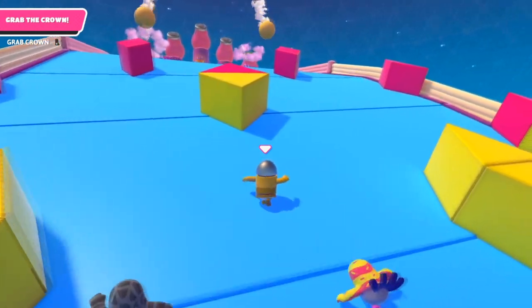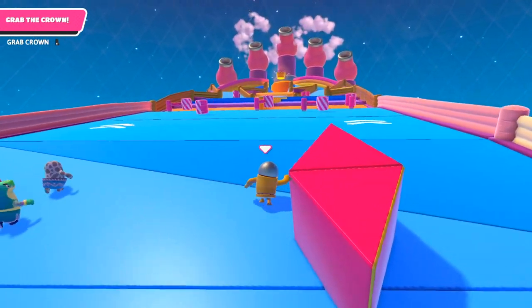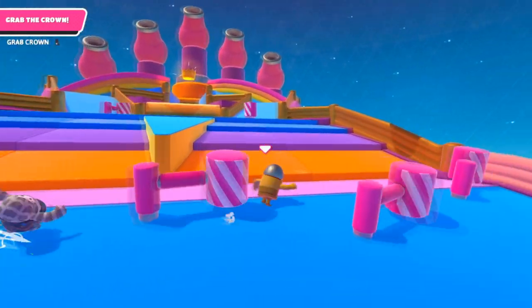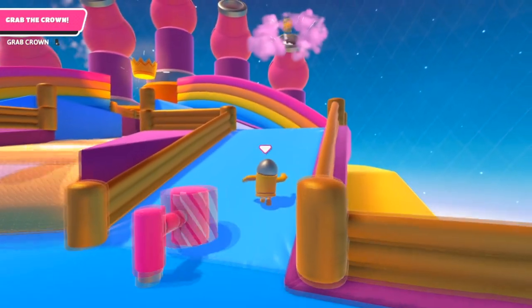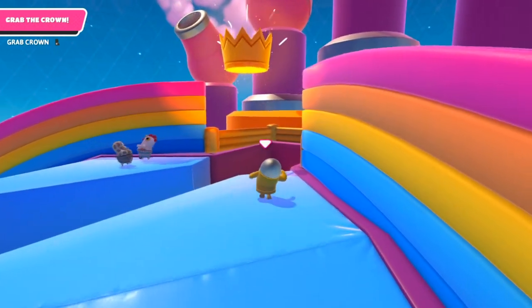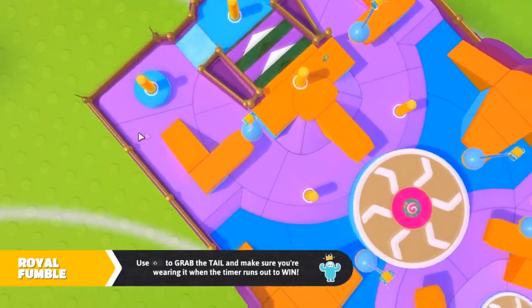Tip number three for Fall Mountain: listen to music while you play. It's scientifically proven that you perform better while listening to music. Fall Mountain is extremely RNG-heavy, so if you win the RNG part but lose because you weren't performing at your best, it can be even more rage-inducing than the RNG itself.